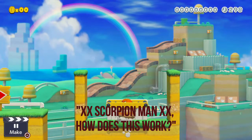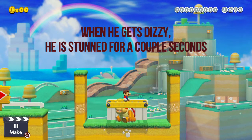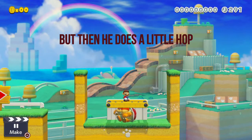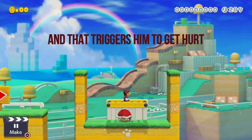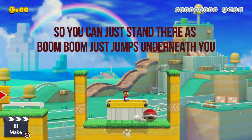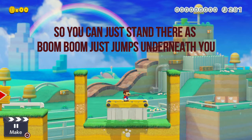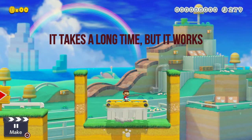You're going to be thinking, how does this work? It's actually pretty simple. When he gets dizzy, he is stunned for a couple seconds, but then he does a little hop and that triggers him to get hurt. So you can just stand there as boom boom just jumps underneath you. It takes a long time, but it works.